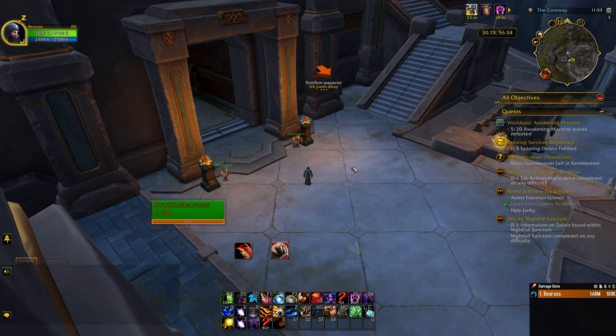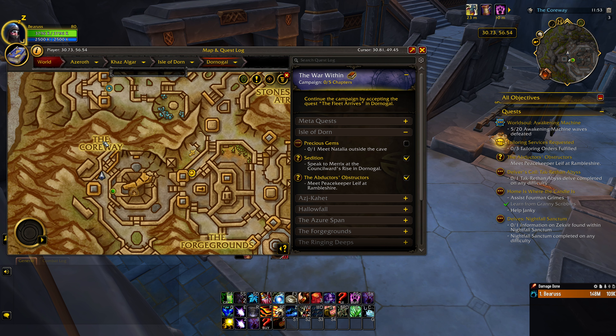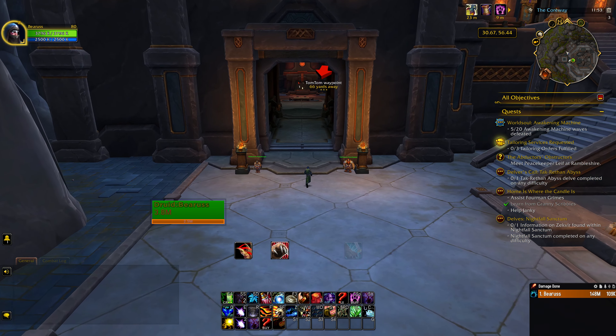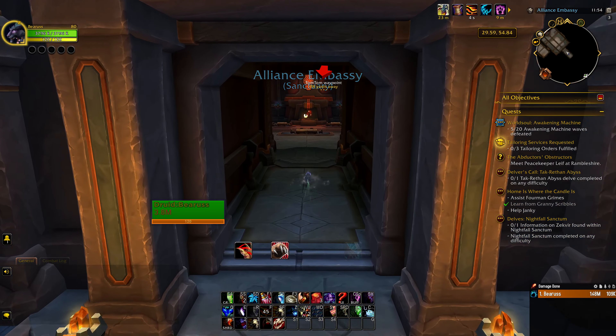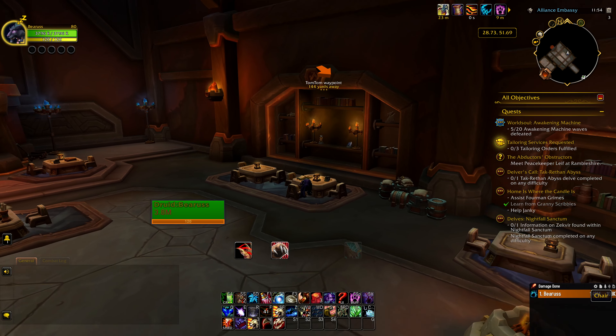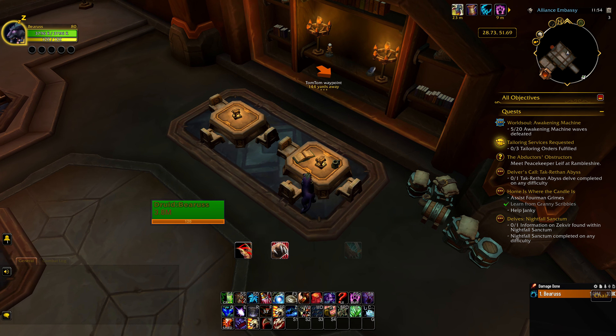Let's take a look at the map. We're right in the city of Dornigal, right below the Coreway words here — here's the entrance. You just walk in and it's right on your right, sitting right there on the table on the right-hand side.